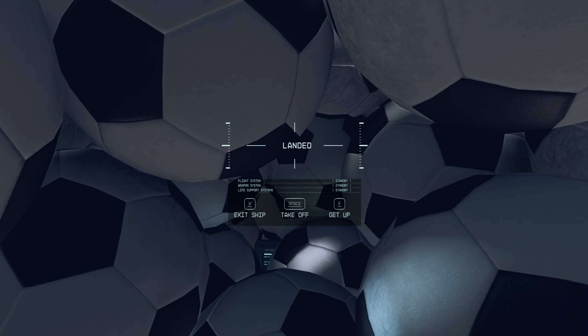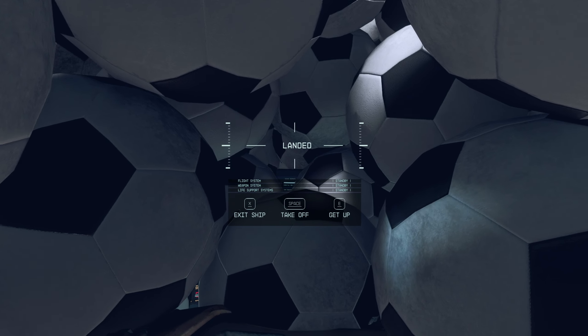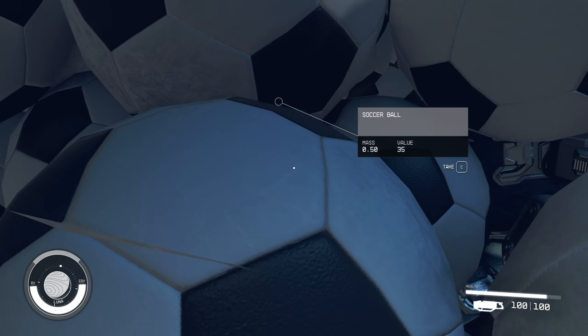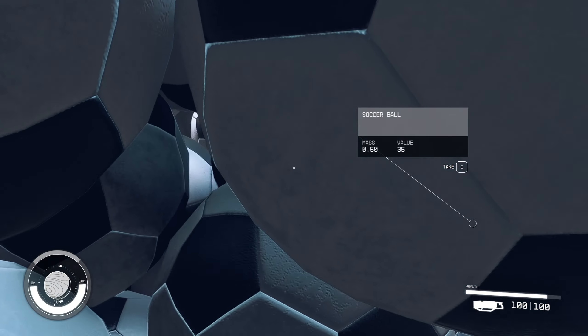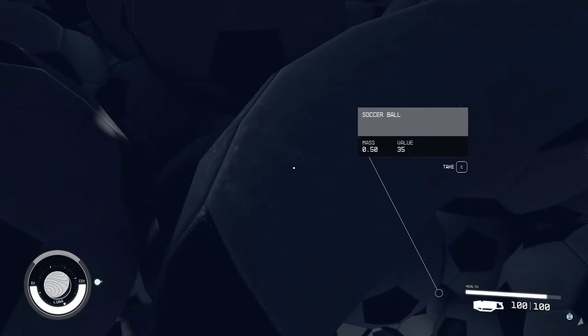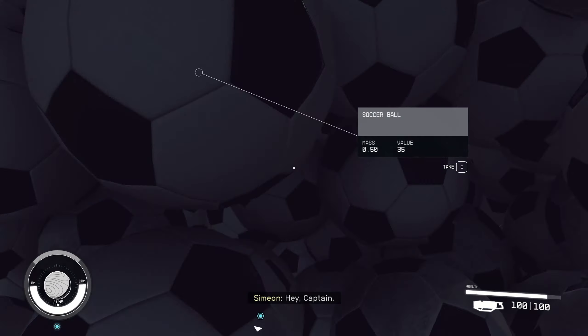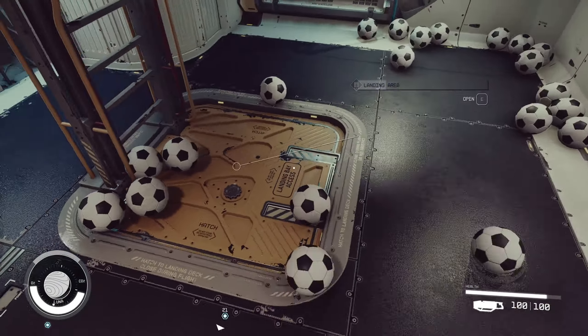I want to see the soccer balls float around in the sky. I think maybe on the spacecraft it's just normal physics, I'm not sure. Let's do a jump. We better go down to the landing area.